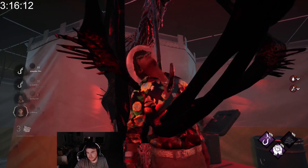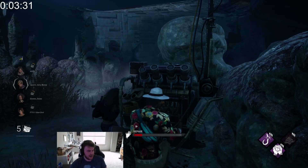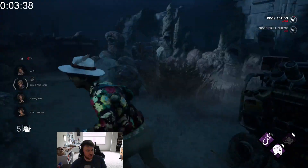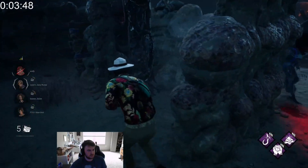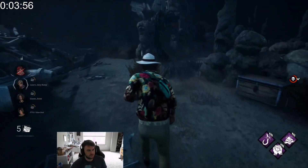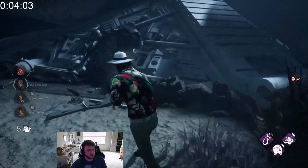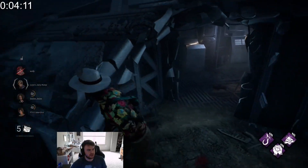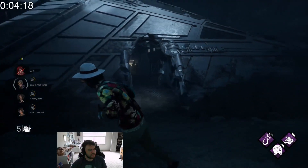Not the most ideal start, but that brings us to the end of day one. Let's come back strong for day two. Start off on the alien's home map. I did make some really good Sabo plays with Jake, but I just couldn't manage to get any escapes. Oh hi — I smelled her, she was so close. Oh, she has Hubris. Interesting. It doesn't really matter since I'm injured. She might have lost me a little bit because I do have Iron Will.